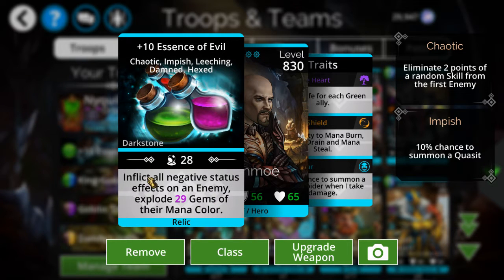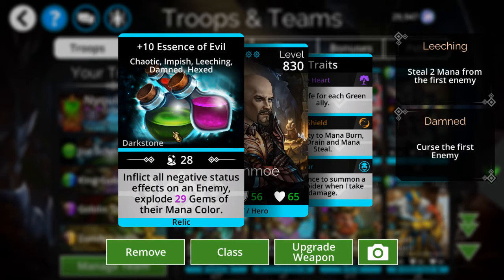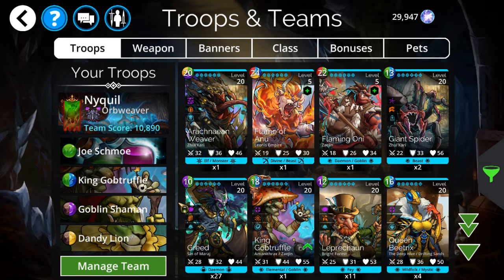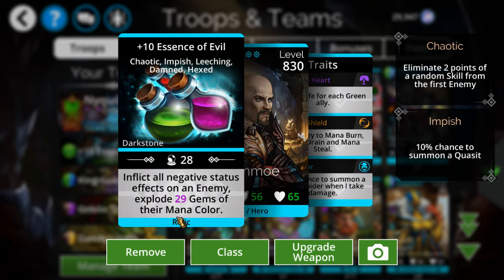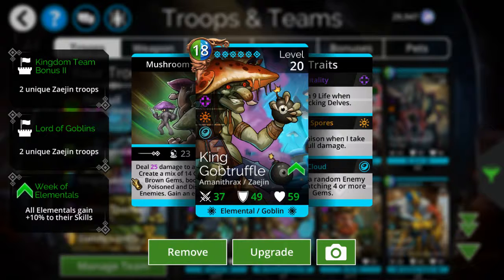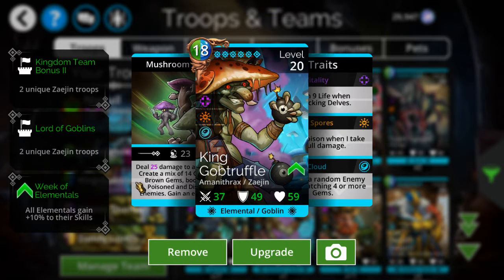I showed this in this morning's cast — it's the new item I got. It inflicts every status effect under the sun on an enemy and blows up 29 gems of other mana colors. I think it only explodes one of those colors if a monster has two or more different colors.